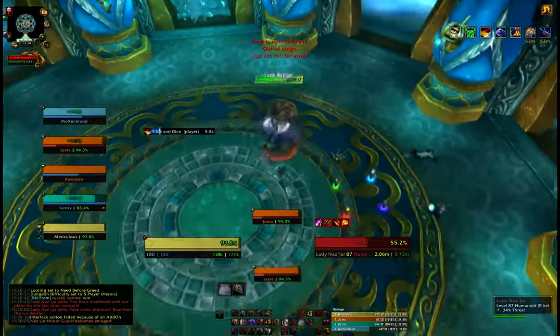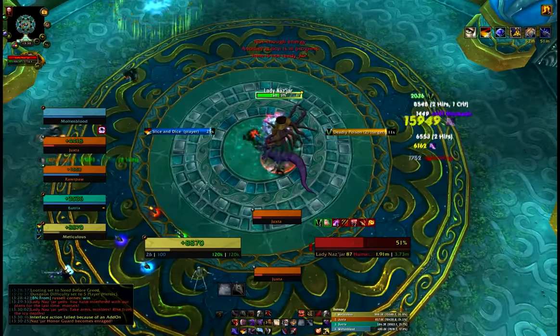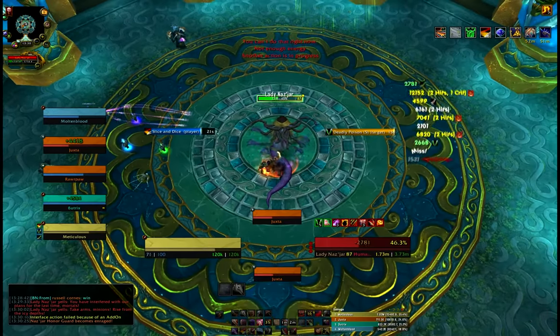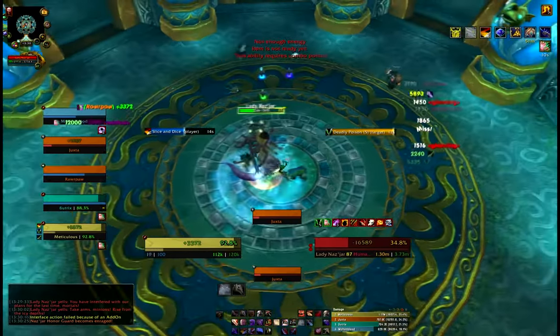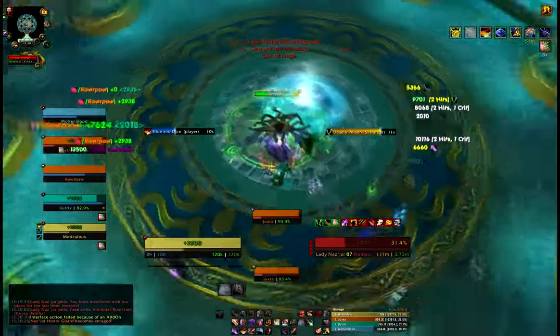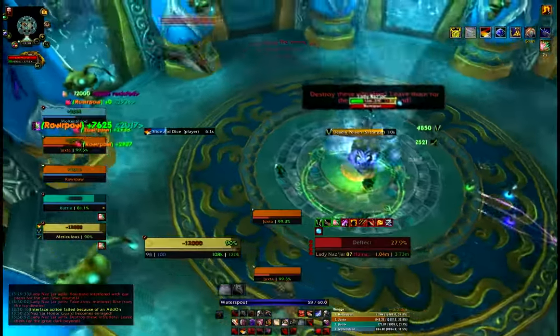Go ahead and switch blade flurry off. When our energy is low we're going to do the big killing spree — there we go. Revealing strike, we're going to eviscerate because he's going to change pretty quickly. We're going to get blown up, don't want that. He's going to change forms, that's why — and there it is, our redirect's back.